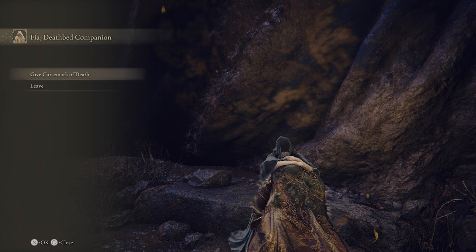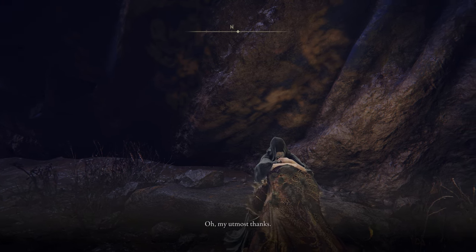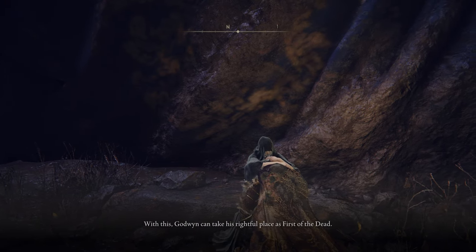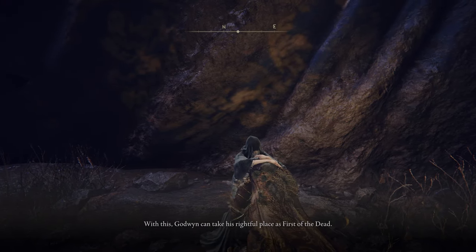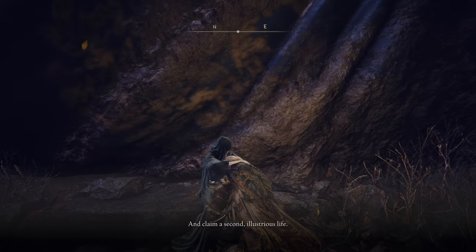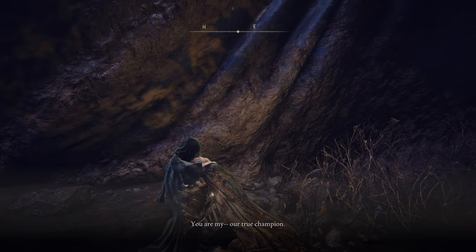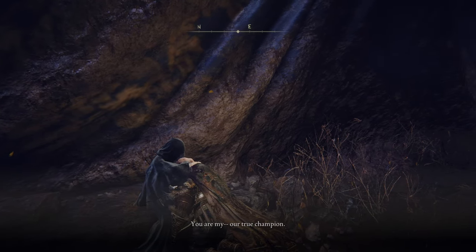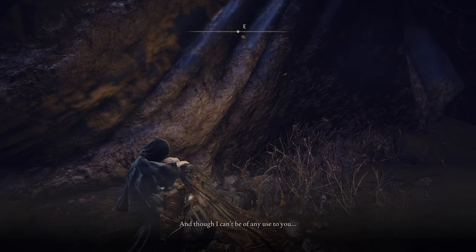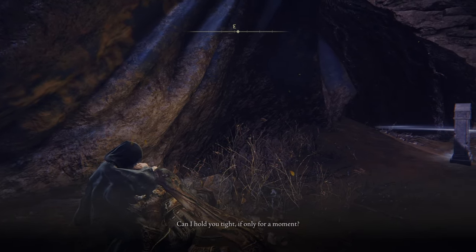Give Cursemark of Death. This is the other Hallowbrand. 'How did you... my utmost thanks. With this, Godwin can take his rightful place as first of the dead, and claim a second illustrious life. You are my — our — true champion. And though I can't be of any use to you, can I hold you tight? If only for a moment.'